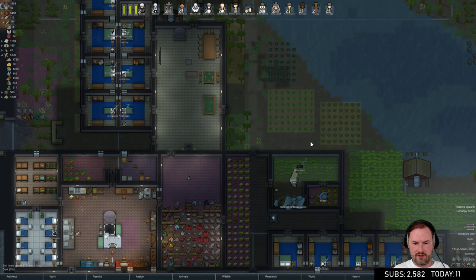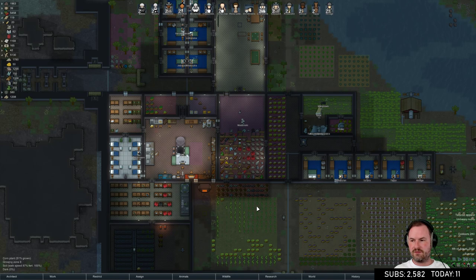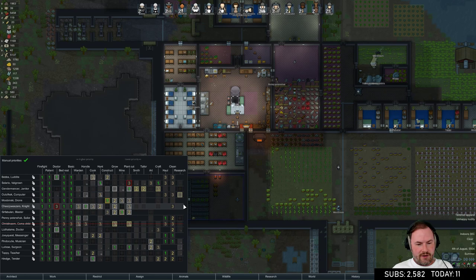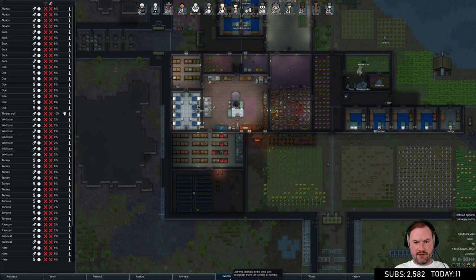We want to store blocks and wood in here. A meteorite landed - it's limestone, which we don't need right now. What are Out of Keck's duties now that research is done? He's pretty good at hunting and handling, so we'll get him on hunting, handling, hauling, and cleaning. We need some meat, so let's make sure Out of Keck has turkeys to hunt and a decent gun - maybe a charge rifle soon.